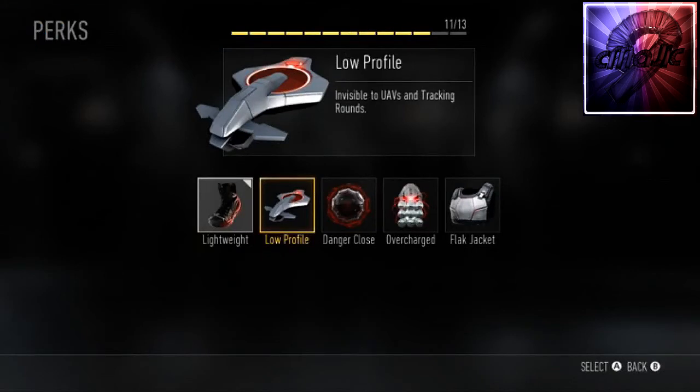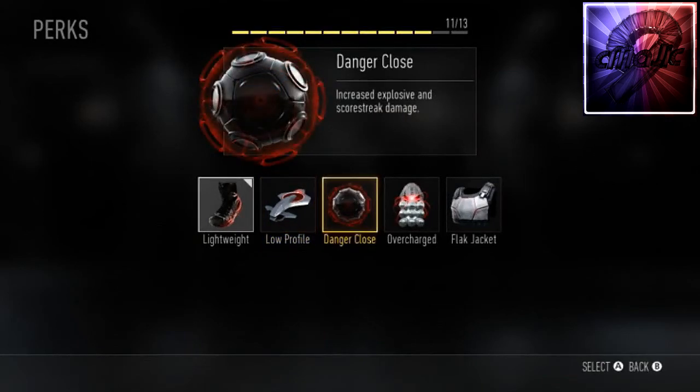Then we have Low Profile, which is going to be the Ghost equivalent — invisible to UAV and tracking rounds. I'm guessing tracking rounds is like killstreak missiles. Danger Close is back — it increases explosion and scorestreak damage, which could help you when you're using killstreaks so you can kill enemies faster.